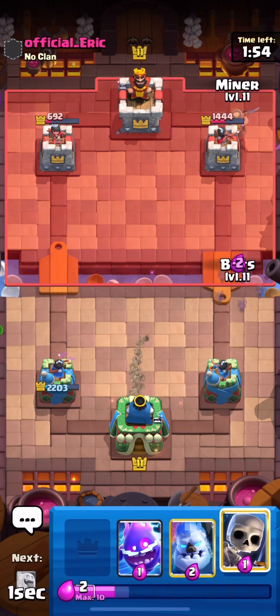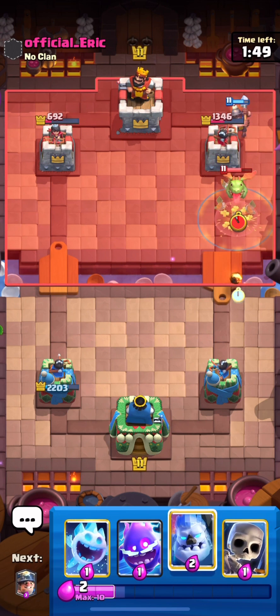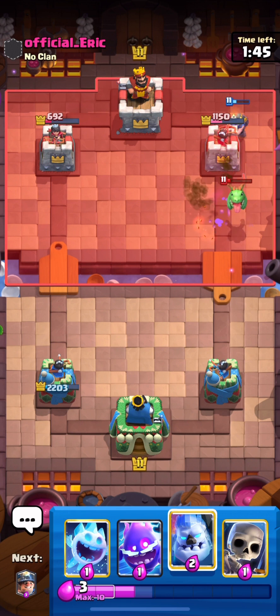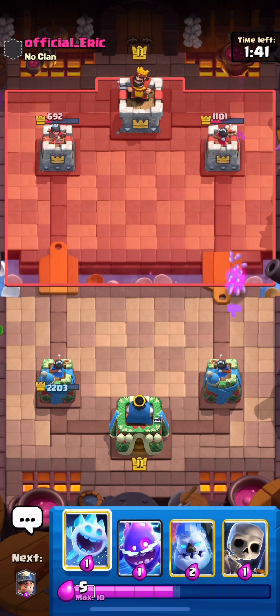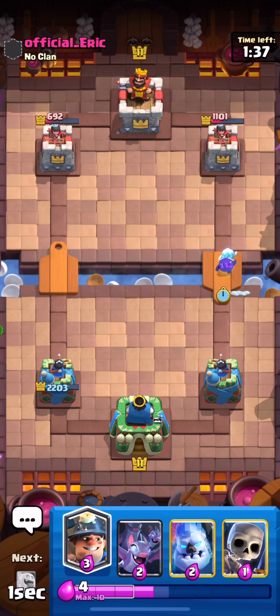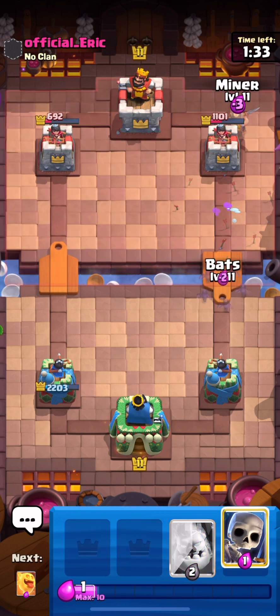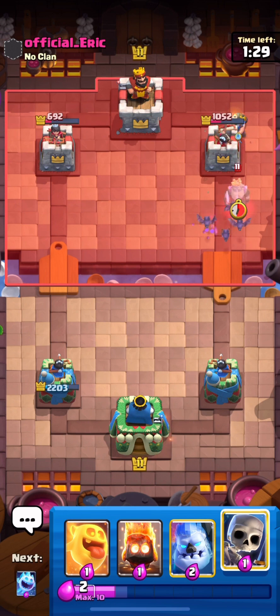He actually goes for a clone so he's very low on elixir right now. We go for miner bats since I don't think he's cycled back to his arrows yet. He plays a baby dragon but look at the damage the bats deal — the baby dragon is left with one shot of HP, and the miner was just chipping away at the tower. If this deck doesn't tell you the miner needs to be nerfed, I don't know what will — just kidding.